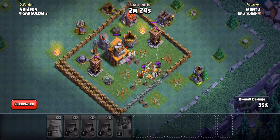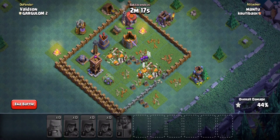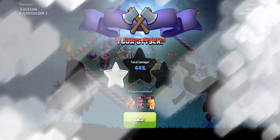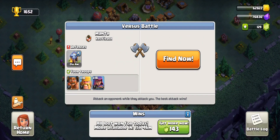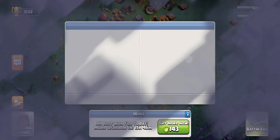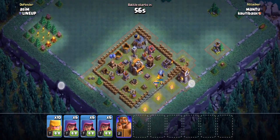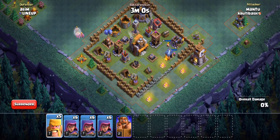We're gonna select 2 Inferno Towers that we're going to destroy with 4 Lightning Spells per Inferno Tower. We're gonna drop those Lightning Spells in a manner that we touch multiple buildings as well as the Inferno Tower with 4 different spells. You must touch the Inferno Tower with 4 different spells in order for this to work and destroy the Inferno Tower. Next, we're gonna select our Earthquake Spells and drop them in a manner that touches the Inferno Tower as well as various buildings around those Inferno Towers.